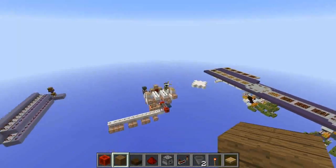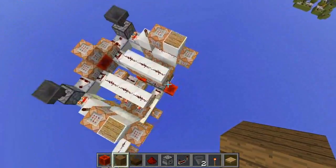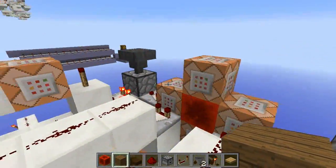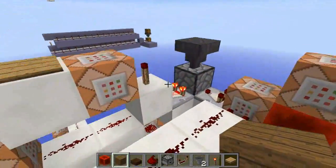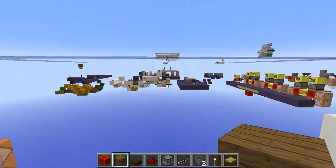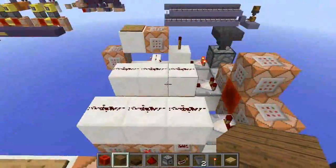Hello everybody, welcome back to another episode of Mapmaking with Sparks. My name is Sparks, and we're back on the Truthin' All server working on our adventure map once again. I've been doing quite a bit of off-camera work, been doing a lot of research, and I just want to talk about two things I'm changing, and then we're going to get started. We're going to be doing the Meep Juice distribution system today.